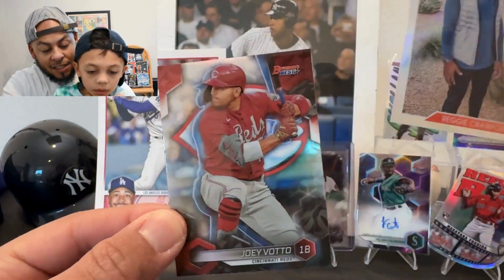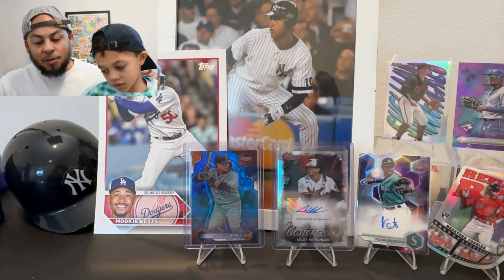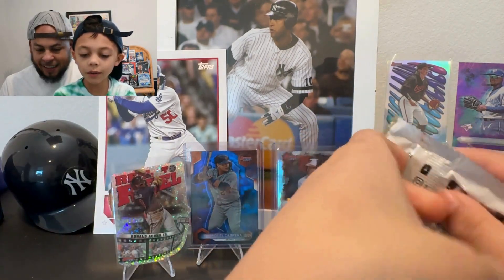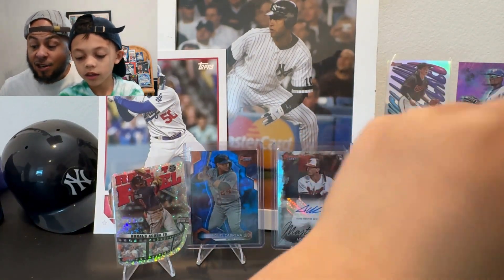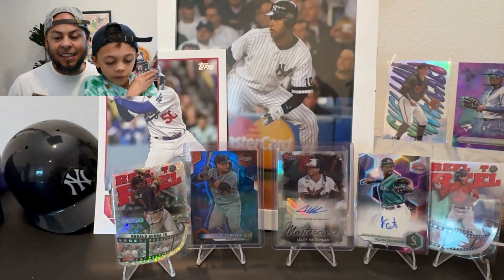We got a Reggie Crawford, Randy Johnson, and a Joey Votto refractor. We should sleeve this Yoshida too. Calling the shot — he says it feels like there's an auto in there, the pack is pretty thick.